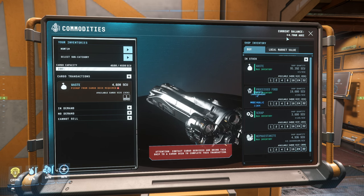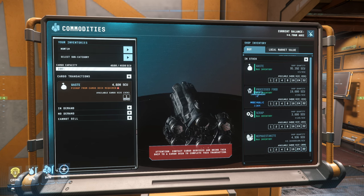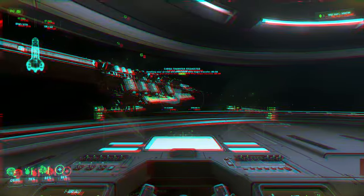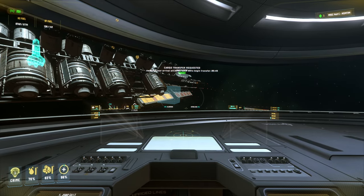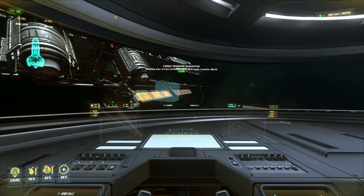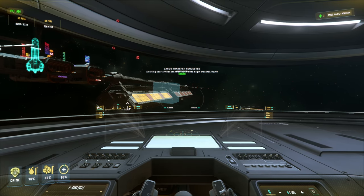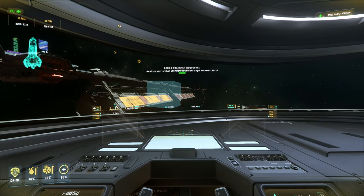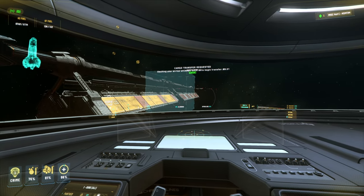For a second there I thought I was going to have to hand-deliver this myself. Let's jump into the Hull C and then head over to the cargo deck. Still learning the HUD — the heads-up display system here.